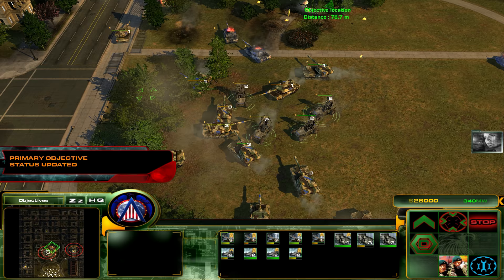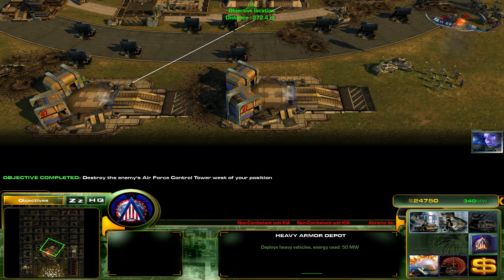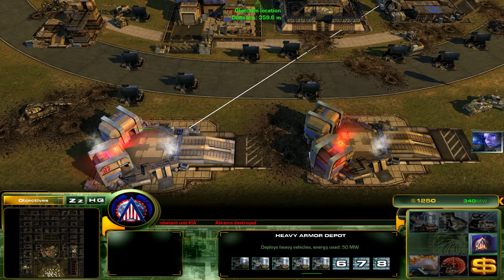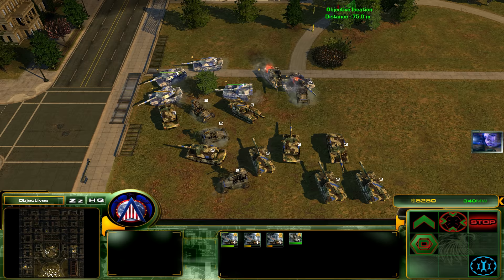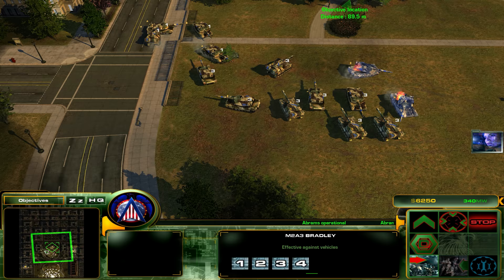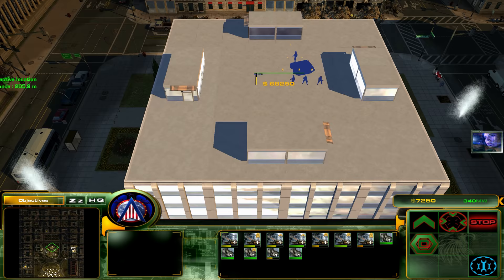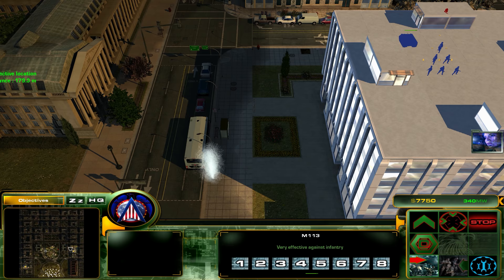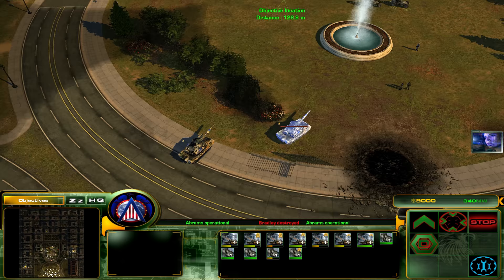We're clear to raise status to DEFCON 1 — that is great. I want more Abrams tanks, like ten more, but I can't afford that right now. You guys get back to base. I'll combine these squads because there's just not enough left of my forces to justify having two squads here. Oh dear — those guys are still around. I thought they had retreated, but evidently they haven't. I guess I have to take those out as well.